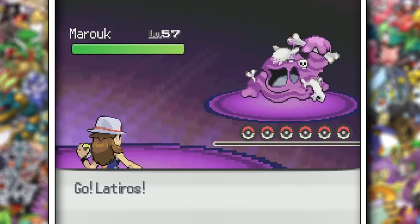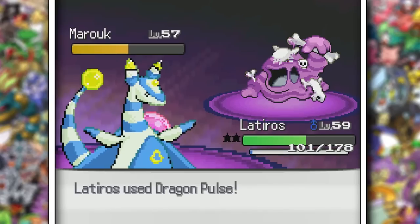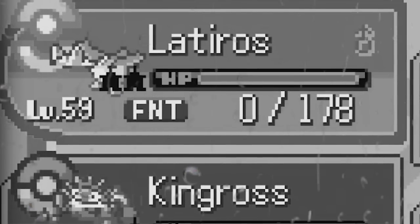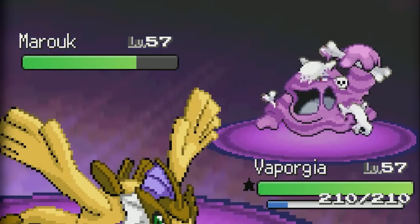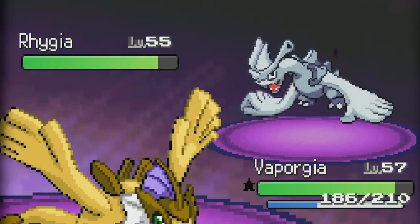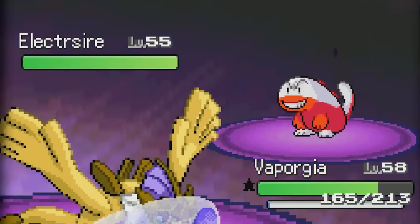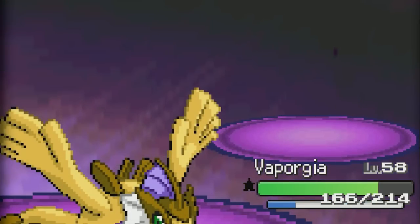Ground-type Agatha — pretty cool, she reminds me of Bertha from Sinnoh. I have Levitate on Latyrnos, so we should be— What the hell, Agatha? That was my pride and joy right there. Vaporgeer wasn't playing any games against her, surfing away at every Pokemon that stepped onto the field. I don't know how Agatha and I haven't drowned with the amount of water Vaporgeer just spilled for our good friend Latyrnos.